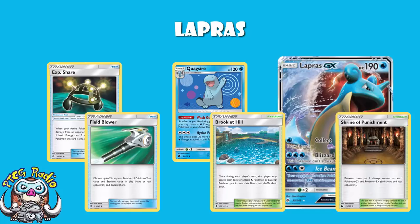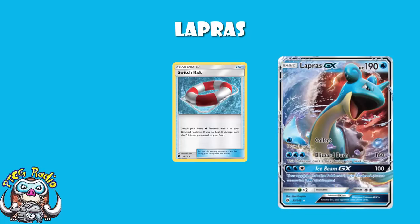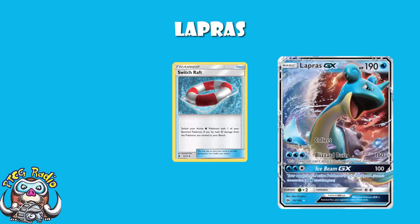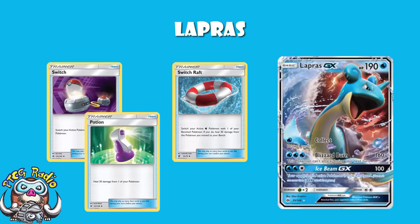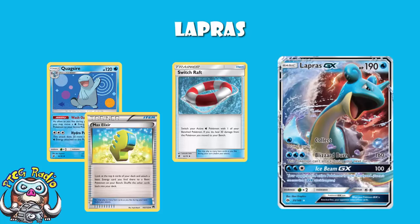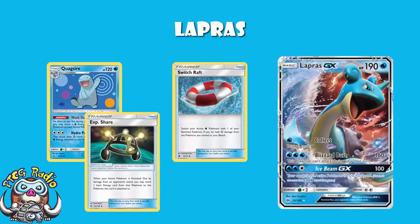The other new card from Dragon Majesty in here is Switch Raft - or Switching Raft as I prefer to call it. It's actually seeing a fair amount of play, and in this deck it becomes amazing. We don't currently have access to Floatstone, so getting your Pokémon out of the active is a little more awkward. Switch Raft lets you switch your water active with one of your bench - and if you do, heal 30 damage from the Pokémon you move to the bench. It's literally a Switch and a Potion in one. I really like this card, it works beautifully in this deck. This is a rare example of a deck that has actually been made because of Dragon Majesty, and I really do think it's Quagsire that makes this deck roll. Losing Max Elixir really hurts, but between Experience Share and Quagsire, maybe we can fix it.